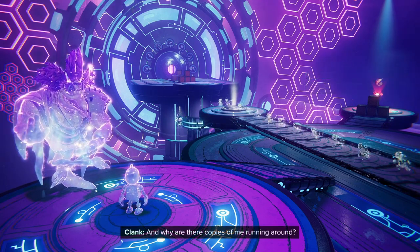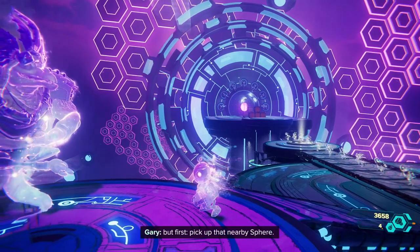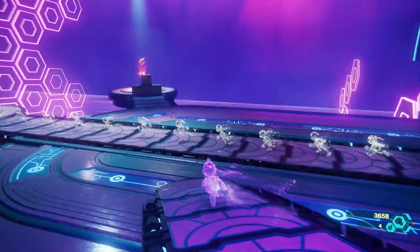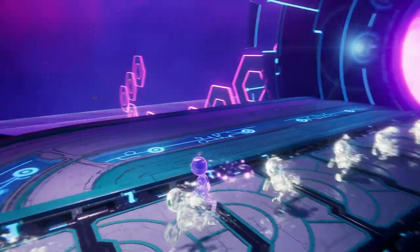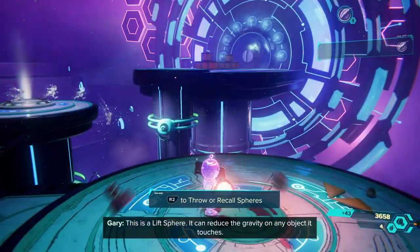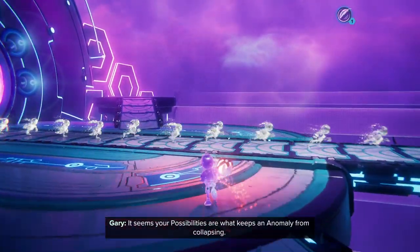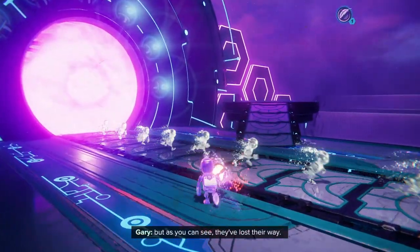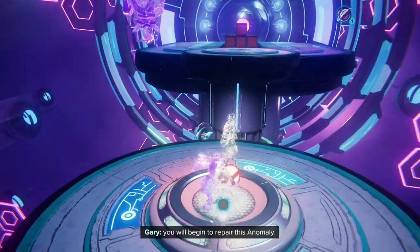And why are there copies of me running around? They're your possibilities — the key to repairing this anomaly. Pick up that nearby sphere. There's a little flinch in the controller sometimes, but it's kind of disconcerting — in a good way. This is a lift sphere. It can reduce the gravity on any object it touches. It seems your possibilities are what keeps an anomaly from collapsing. They look like you because that's how you interpret dimensionality. But they've lost their way — if you can guide them to the meta terminal ahead, you will begin to repair this anomaly.